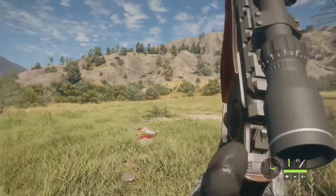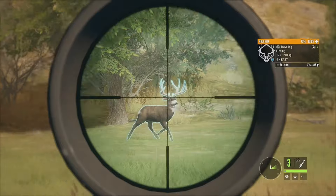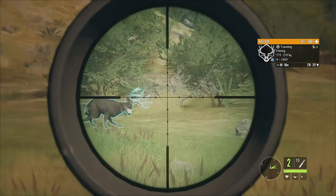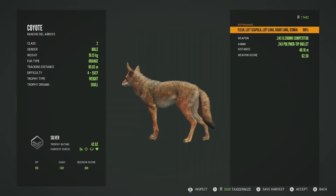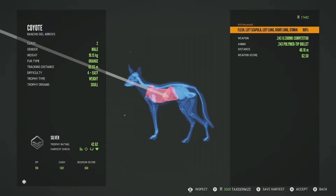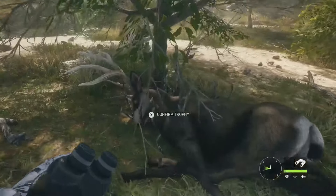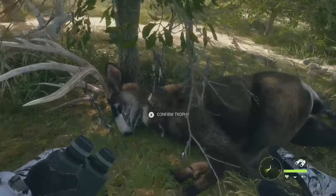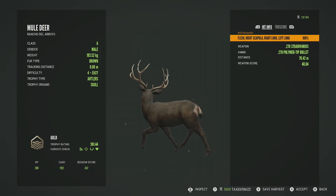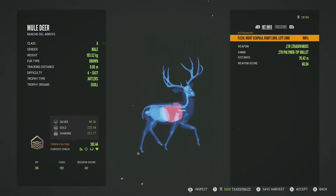There goes a mule deer — looks like a pretty decent level 4, actually diamond potential, goes up to 337. Let's focus on him instead. 276 to 337 for his estimates — I'll definitely take that. Let's get this coyote picked up first — he's a silver 42.62, left scapula, left lung, right lung, stomach and liver. The mule deer is diamond potential; diamond score is 312. He's a level 4 so he's probably not going to make it, but he looks impressive. He's going to be a gold 301.44 — only 11 points off from diamond.